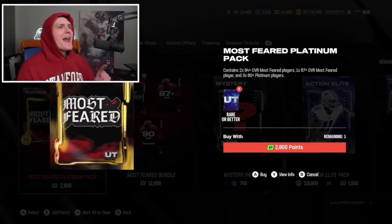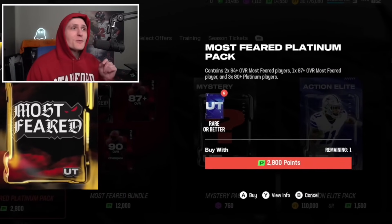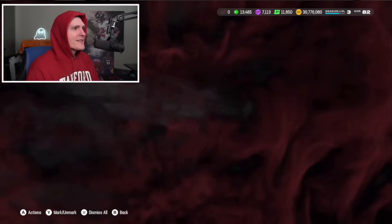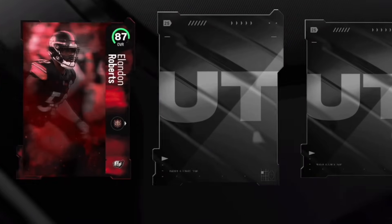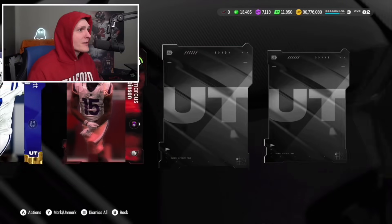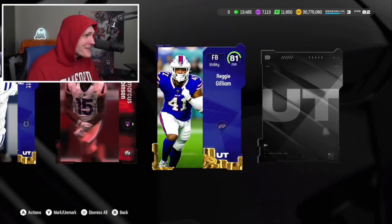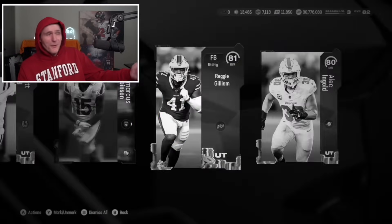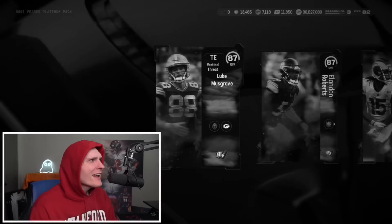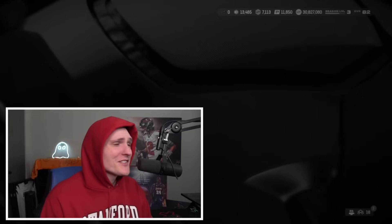Next is the Most Feared Platinum Pack - two 84 plus Most Feared players, one 87 plus and three 80 plus platinum players. I hope these are all in the same pack. Luke Musgrave - can we get a 90 overall in here? A'Shawn Robinson, former Patriot. We get our quick sell. Matt Gay, Demarcus Robinson, give me something. 84 quick sell. Alec Engel - that sucks, that's so mid. At least the rest of the pack gave us a couple 87s, I guess.